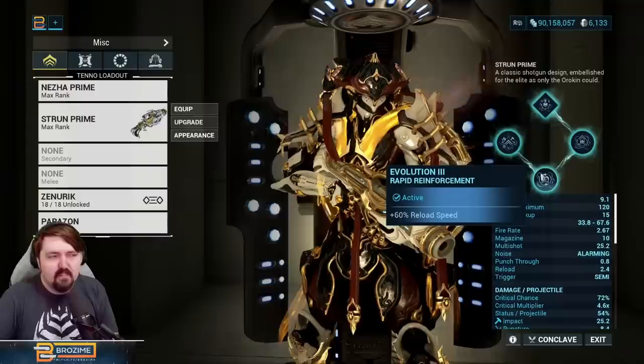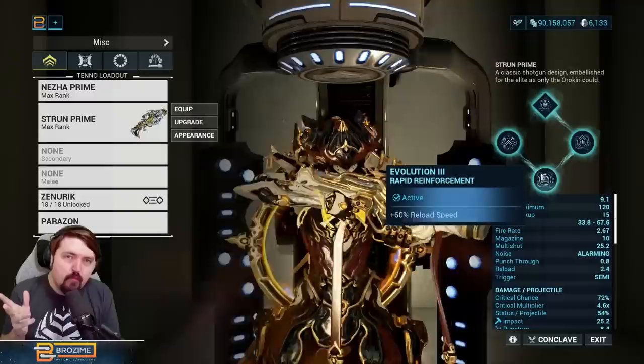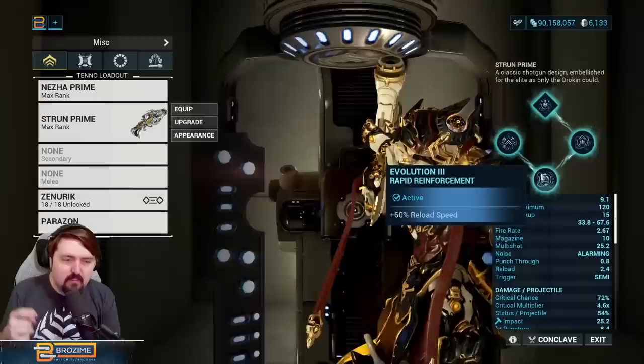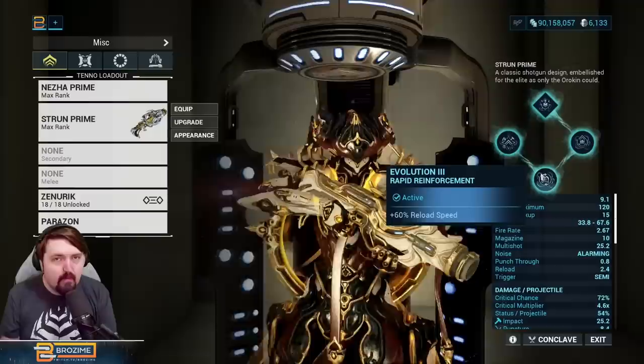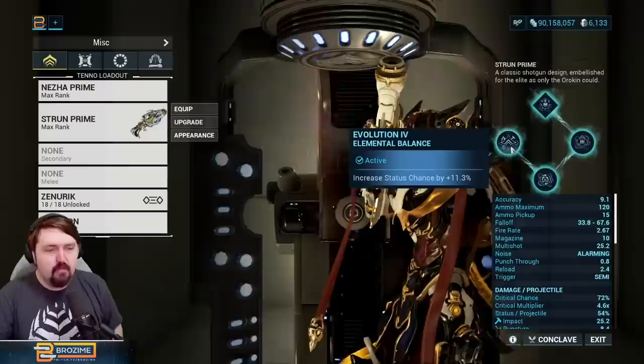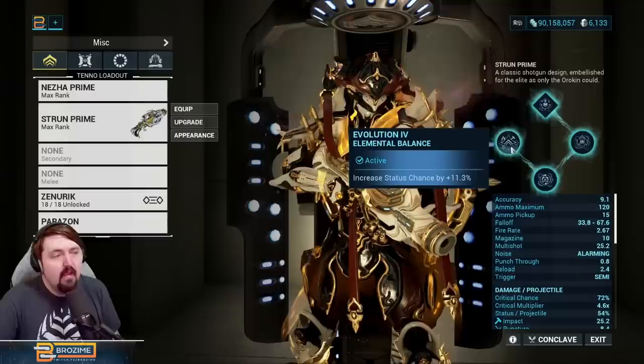Evolution 2 also gives plus 60 reload speed, which is incredibly helpful because this is a one-shell-at-a-time reload, so you'll reload very quickly. On Evolution 3, if you're a Warframe that does a lot of electric procs, there's a second choice that gives roughly a 40% chance to add shells to your ammo whenever you inflict electric procs — so if you're playing Gyre, that keeps your magazine basically always full so you never have to reload.